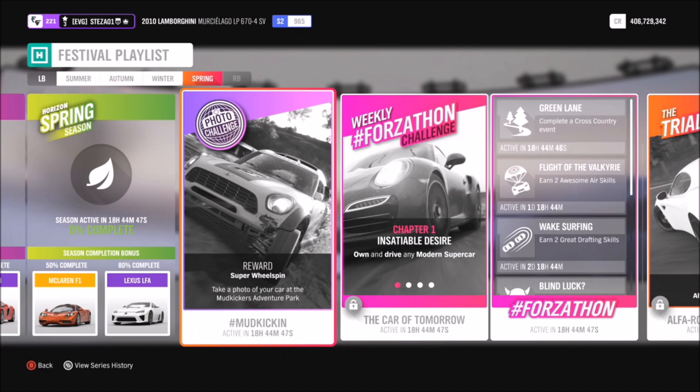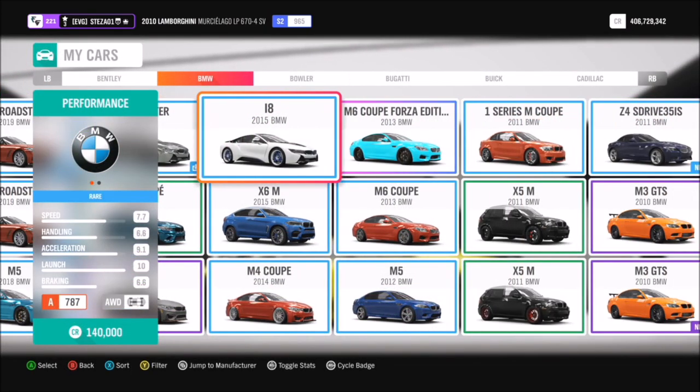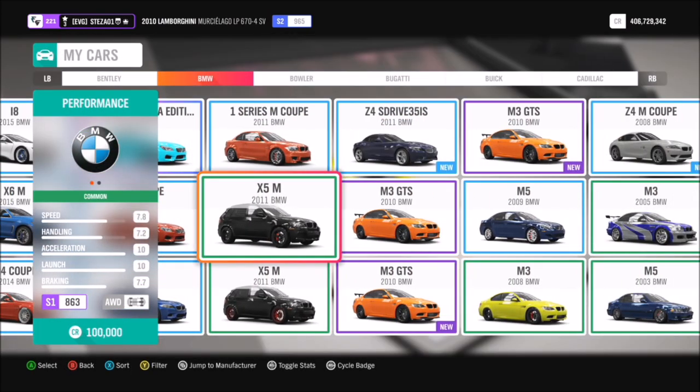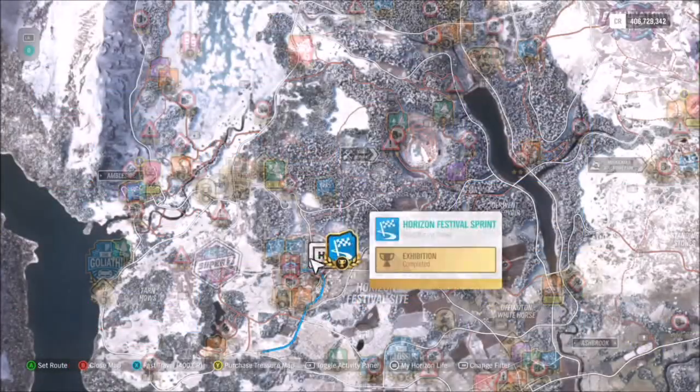The good thing about this is there is no car criteria, so you can use whichever one you want. All you have to do is take a photo of it on location at the mud kickers adventure park. I used my 2011 BMW X5M, but you can feel free to use whichever vehicle you want from your garage — it really doesn't matter.